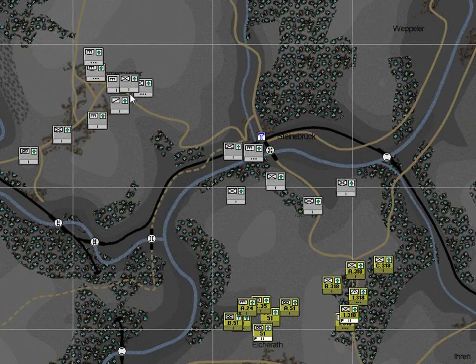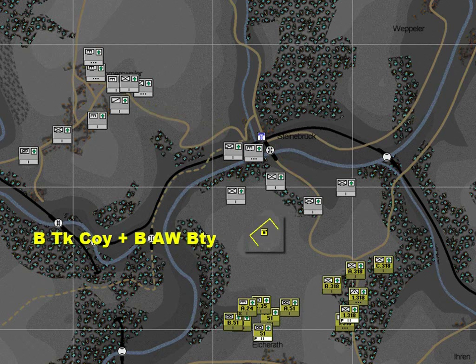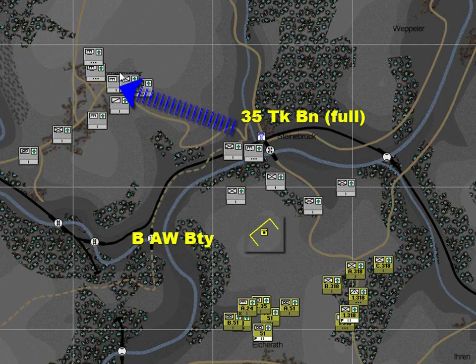Now both triggers may occur — i.e., the enemy may reinforce Steinbrook and their frontline may collapse and route back across the crossing. In which case, you may decide to split the 35th Tank Battalion: committing B Company and B Battery to the defend on the hill, and committing the rest of the battalion to the attack on Lomasvila. Or, you may decide just to commit B Battery to the defence of the hill, and use the whole 35th Tank Battalion for your attack on Lomasvila.